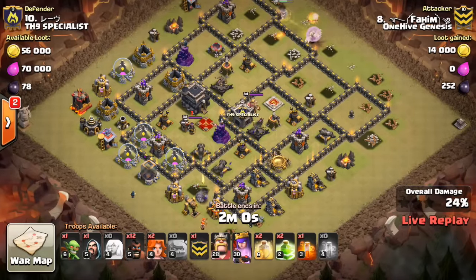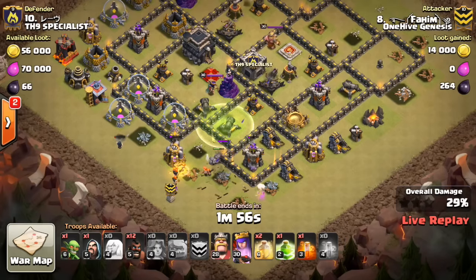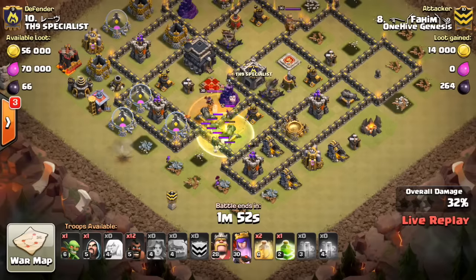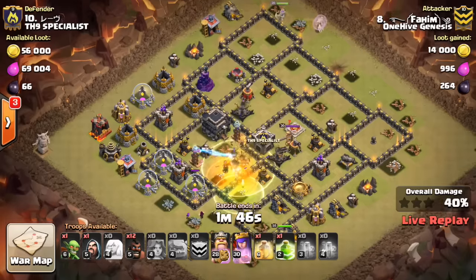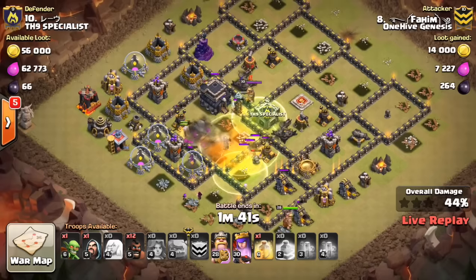The healers are taking some damage from the air defense right there. But here come the Valks. It does have the Golem — which did bust because he got down nice and early, but no big deal. The King should go down in a moment. Oh, the King walked on him — that could hurt him. Might not be that bad though, because the Valks can do a lot of damage on their own without the King.